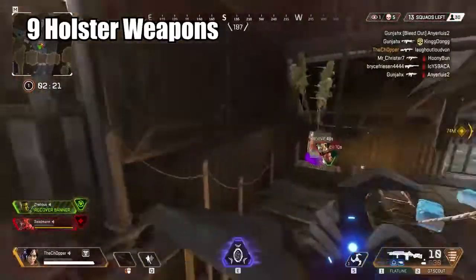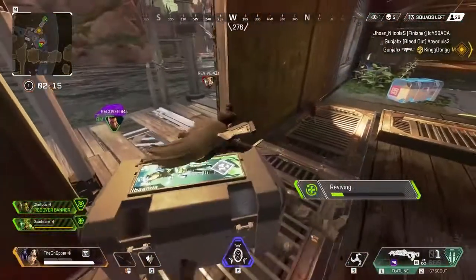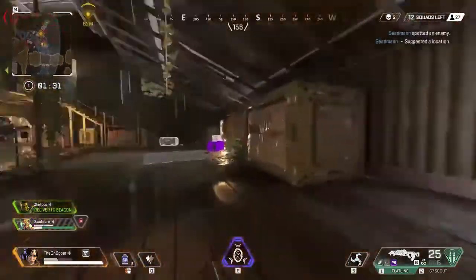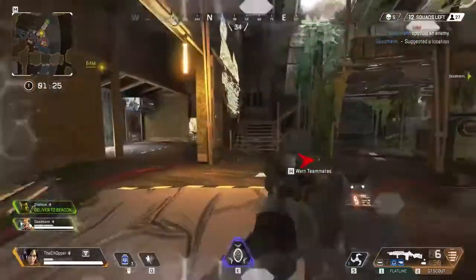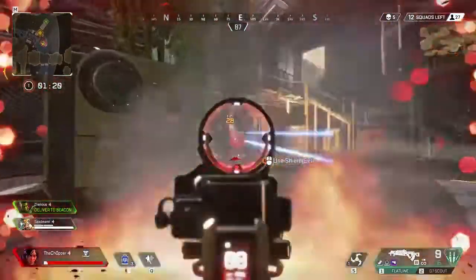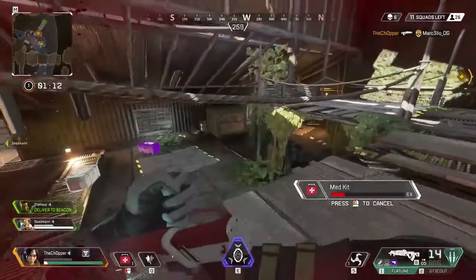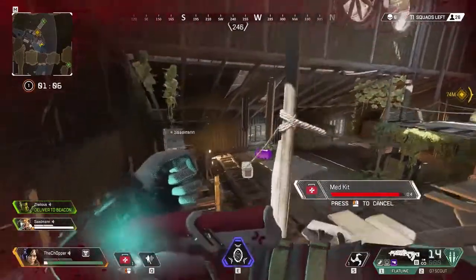Tip number 9 is running with your weapons holstered. This is a good habit to get into — the training mode makes it clear that running with your weapons away makes you go faster. If you're not engaged in a gunfight, just put them away. You want that extra movement speed no matter what. Eventually it'll be muscle memory, and you'll arrive at the next looting zone before teammates or other squads who aren't holstering their weapons.